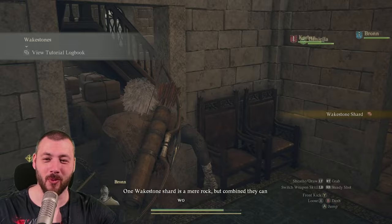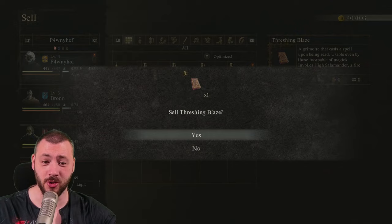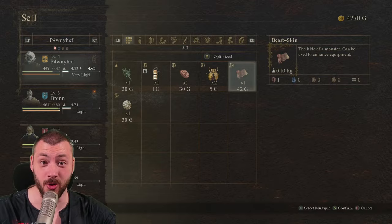Getting a wake stone shard — that doesn't hurt to have. Outside, you can turn to the left. Checking with the lady, we're already making 250, 250, 270, and 200. That's a good boost. We're at 4,270, but we need around 20,000 plus gold though.